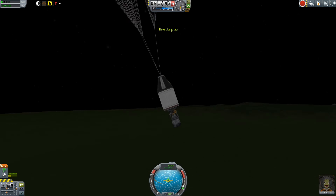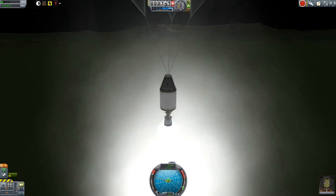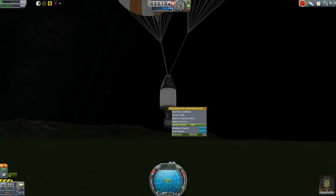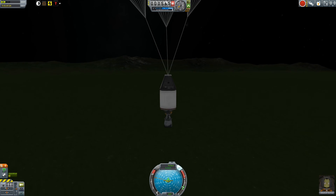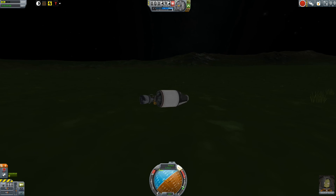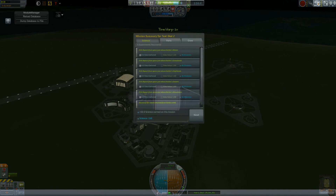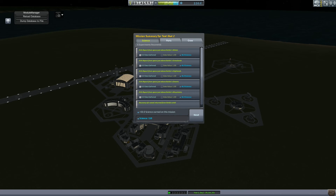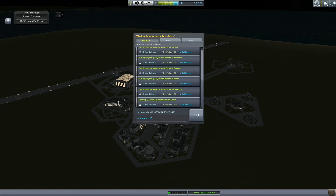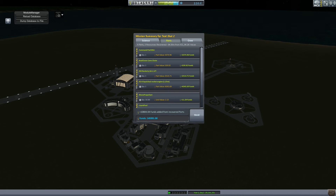That took a lot longer than what I showed you — I orbited a few times and tried to hit every biome I could with the fuel I had. I think I managed to get six of them. I didn't get the poles — I'll do a polar orbit some other time — but I got grasslands, shores, highlands, mountains, ocean, and desert. Those are eight science each and that's nothing to sneeze at at this early stage. We didn't bring all that many parts back with us, but we landed decently close to the KSC so we got a pretty good percentage of parts value back.